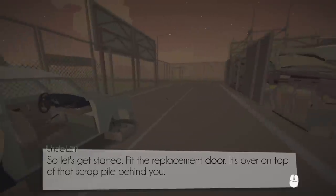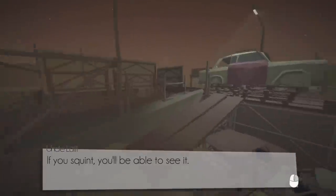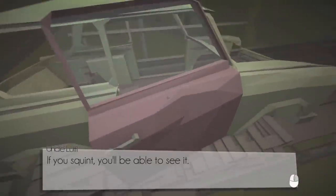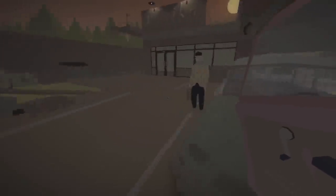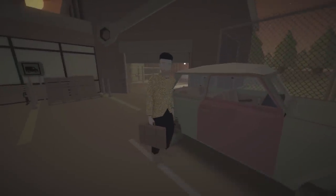Fit the replacement door — it's over on top of the scrap pile. I'll go get the replacement door. If you squint, you'll be able to see it. There's our door right there. I'm gonna pick this door up and take it. It runs smoother than it used to. It's the passenger side door. Door goes right there. Less than elegant, but it's on. Let's go get the engine.